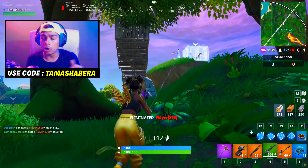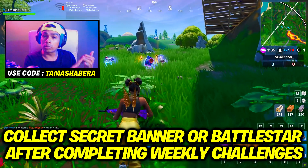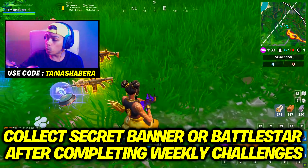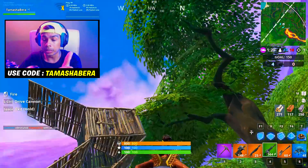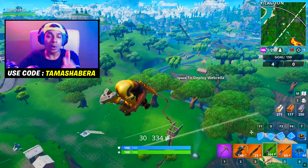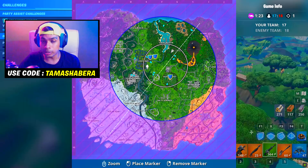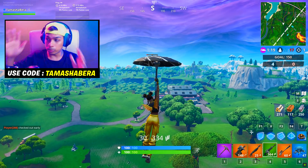As you all know, after completing all your weekly challenges you collect something — it can either be a secret banner or a secret battle star. After completing the weekly challenge, you get a loading screen, and in that loading screen there's always a hint about whether it'll be a battle star or a secret banner. In Season 8, we have the secret loading screen wallpaper.